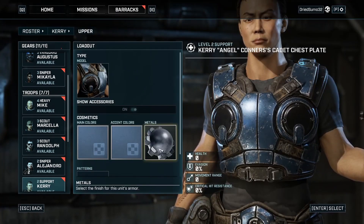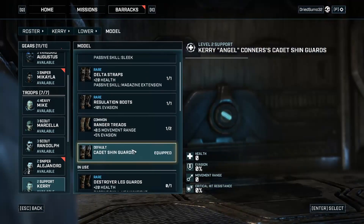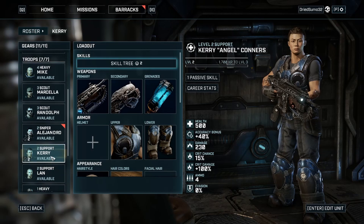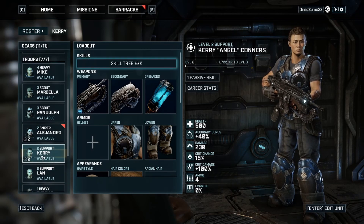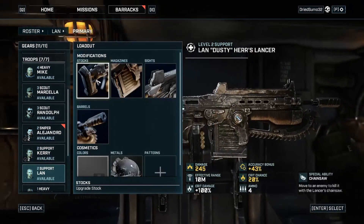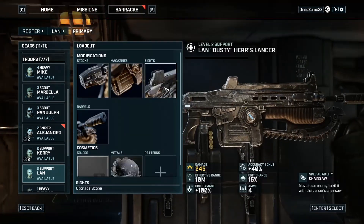Got the cadet chest piece. Also got basic shin guards and no helmet though. We dismissed them. Alright, Carry is gonna go — let's make sure he's got nothing on as well.